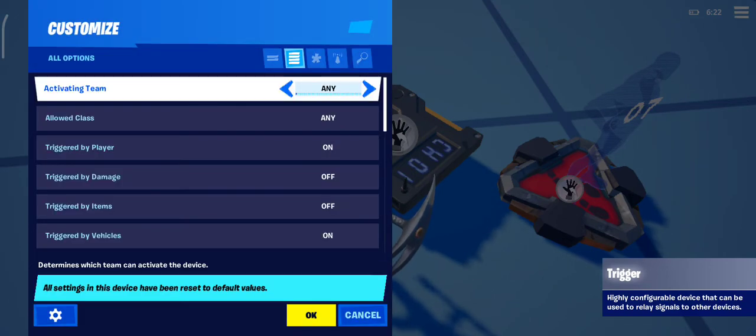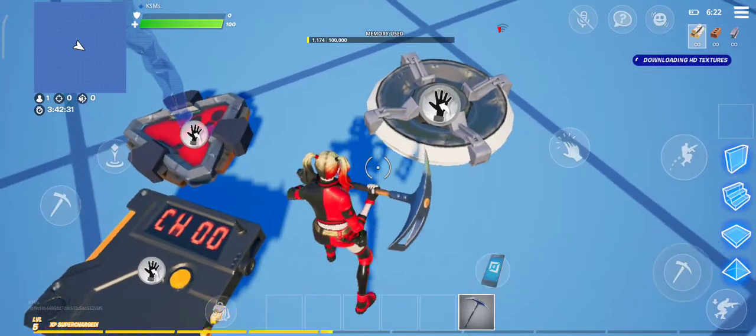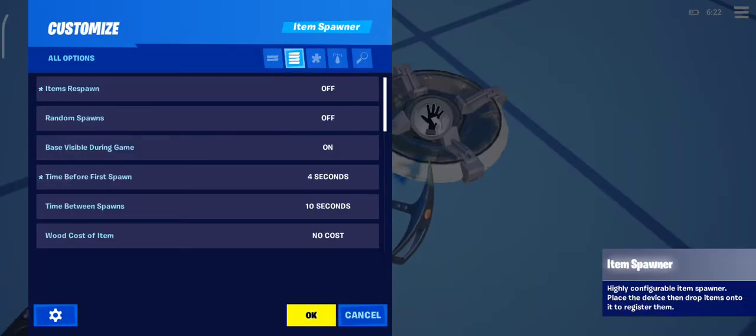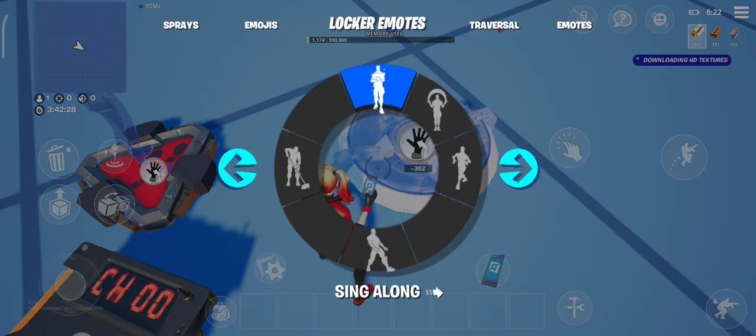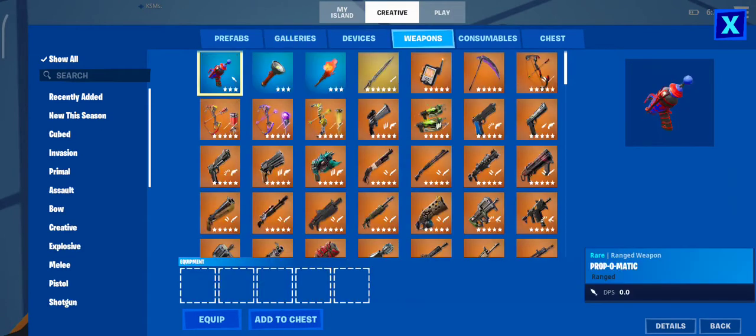You can also reset the settings if you made a mistake — just press cancel and fix it again. Press OK to make it work. Now I'm just going to put a new weapon. You see I can put devices — let's put the fight on here. You see it's connected.